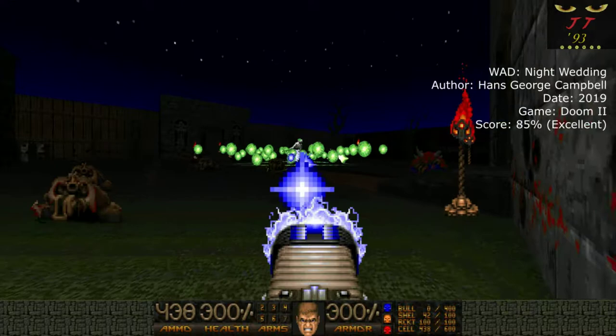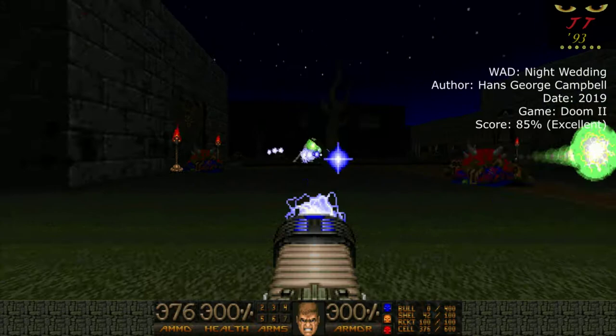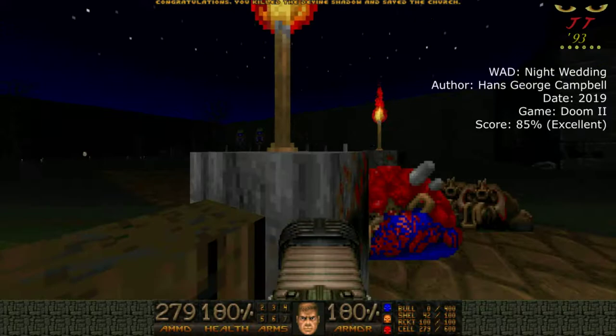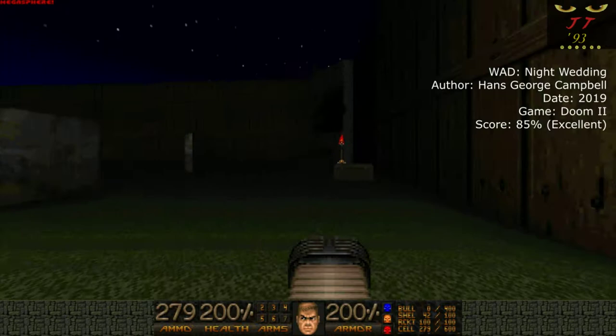I really appreciate the little improvements with enemy placement, and I loved how the enemies fit the environment. Again, you have Revenants in the mausoleum. You have an Archvile in the church, which makes sense — the Archvile, having the stigmata and being a demon devoted to healing, serves as a kind of priest-like figure. I dig it. Just so much great stuff here.